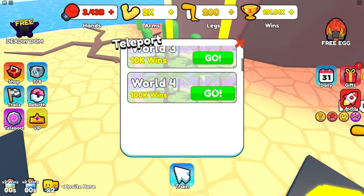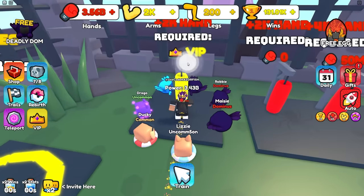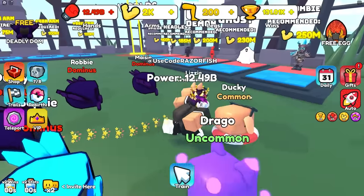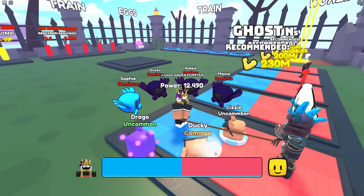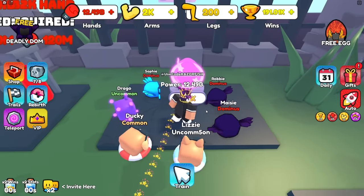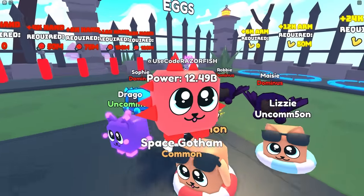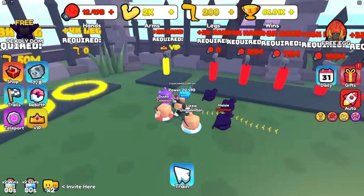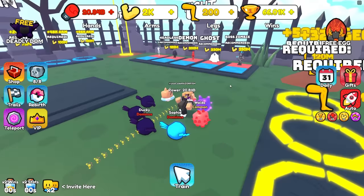We're going to World Four with billions of strength and I already beat the first boss. I'm now getting 10 billion strength. I want to rebirth - let's spam rebirth. The zombie boss gives me 100,000 wins so I can buy the best egg here for 125,000 wins. I got common Space at 25x though - that's trash compared to my Deadly Dominus.